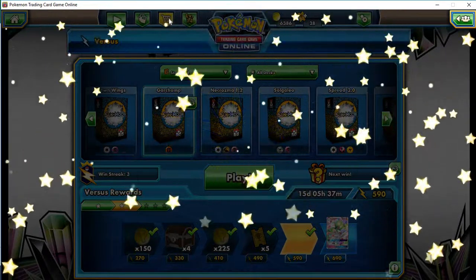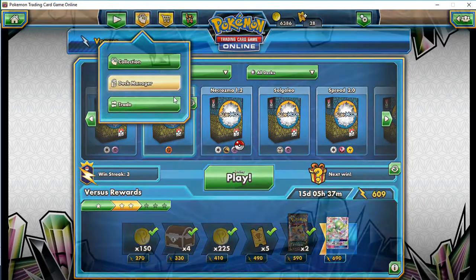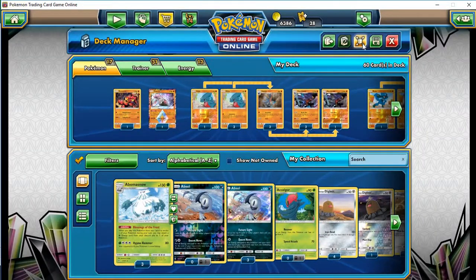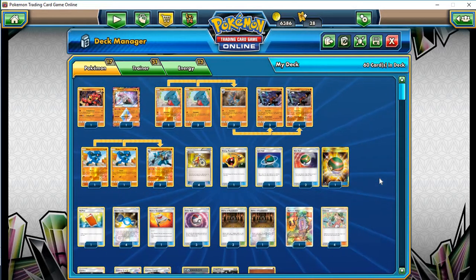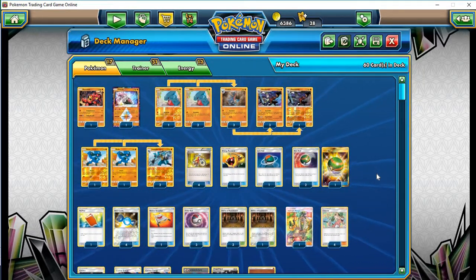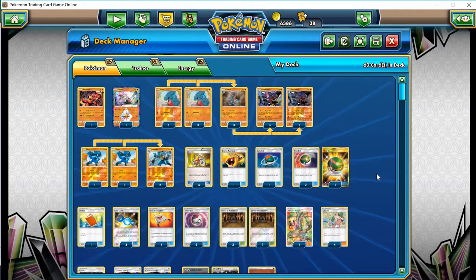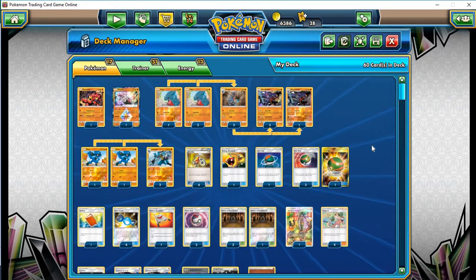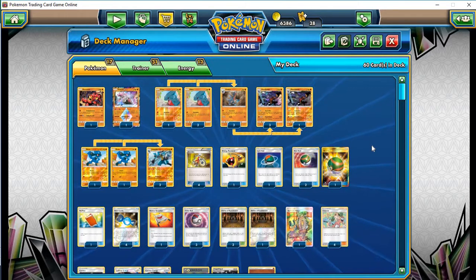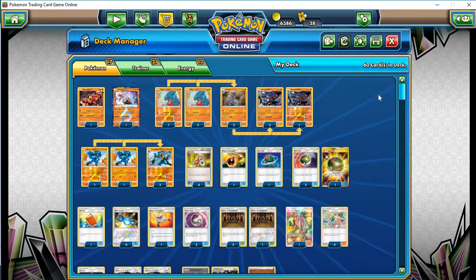We'll look at the deck list real quick. I don't know if it's the best deck list — you can certainly let me know if I'm missing something. Certainly maybe Choice Band, Counter Catchers, maybe a Guzma, Lycanroc GX — I've seen that used too. There are a lot of different options here. But this is what I used and it was actually somewhat successful this afternoon. I'm not guaranteeing anything — I don't feel real great about this deck, but you saw they had some success here. Thanks for watching, check out PokédexCentral.com, and thanks. Bye.